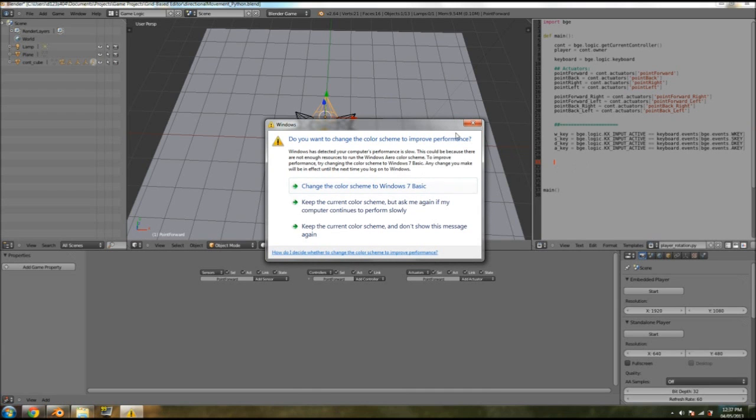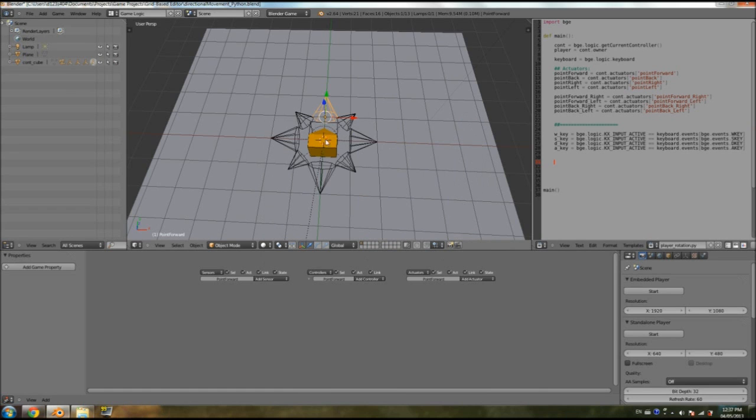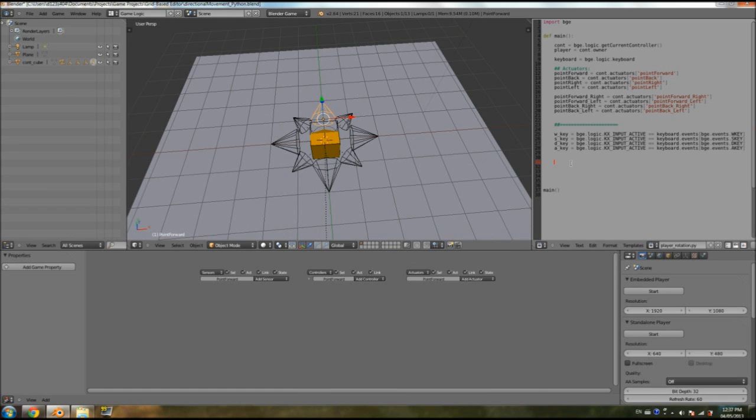We're going to give the priority to the combined button. So: if W key — and you have to remember to put the if statements there — W key, and of course what it's going to do is say okay, if W key... You should know what W key is if you watched the movement tutorials. And you can see 'and' is color-coded, meaning it's usable as a function, and then D key.